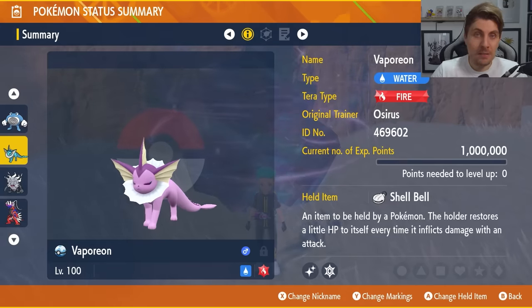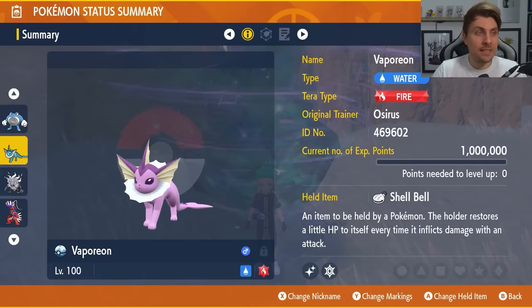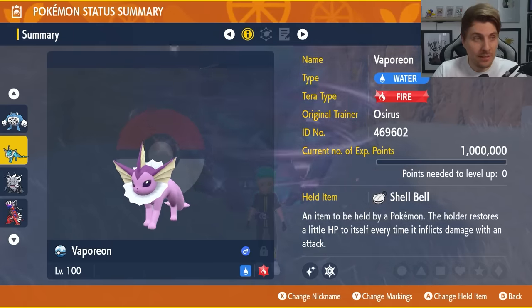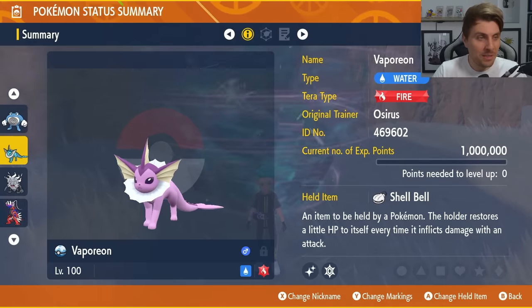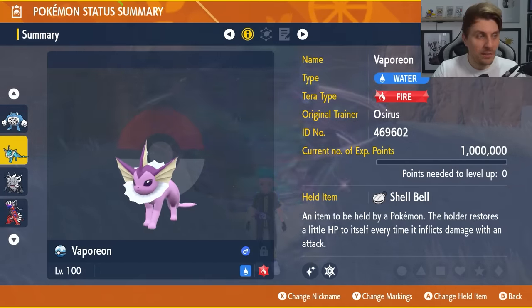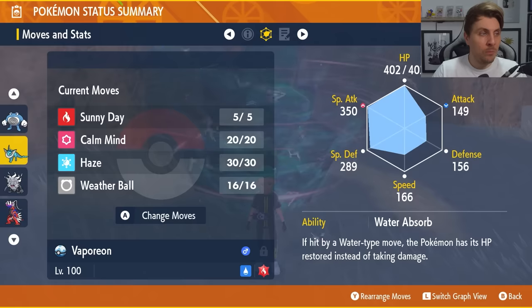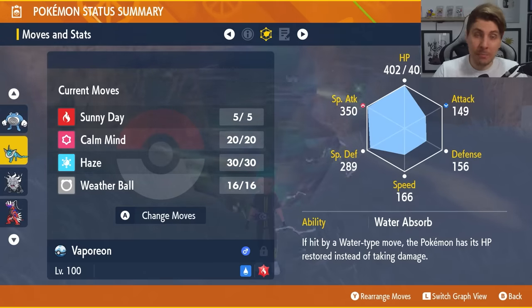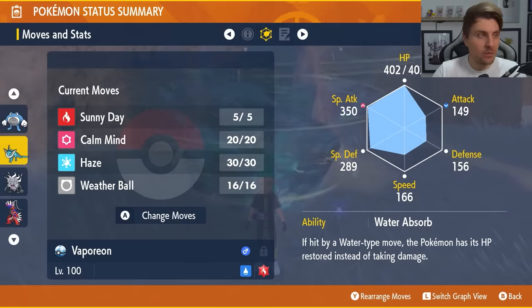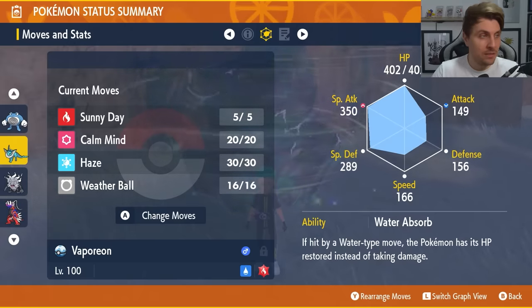Next is a familiar face — the Fire Tera-type Vaporeon, which we used to great effect against the recent 7-star Empoleon raid. The held item is the Shell Bell, giving recovery throughout the raid when attacking. It is level 100, Hyper Trained, with the moveset of Sunny Day, Calm Mind, Haze, and Weather Ball. The Haze can be swapped for Fake Tears, but if we're seeing Shell Smash from Blastoise, it's probably not a bad idea to Haze early to remove those boosts. Sunny Day overwrites the rain we're likely to see from Blastoise.